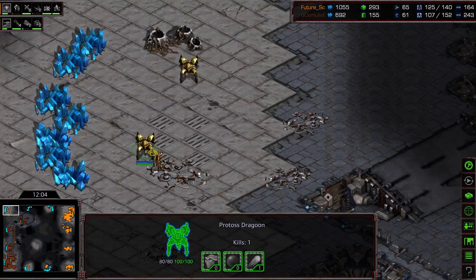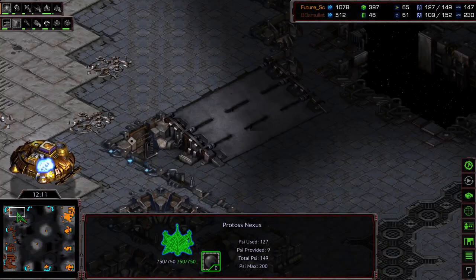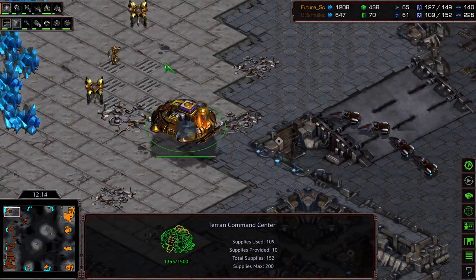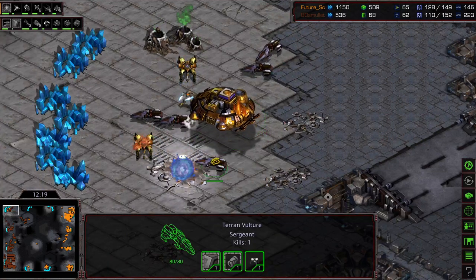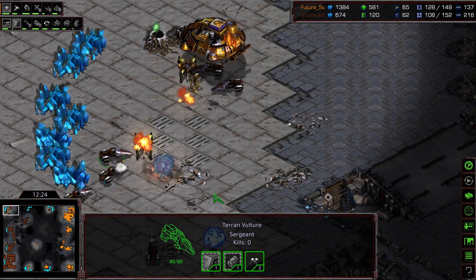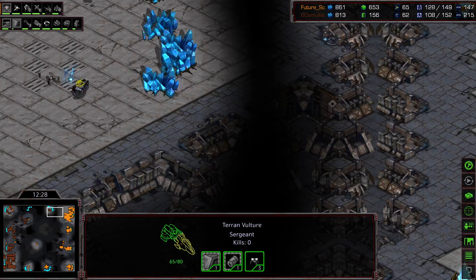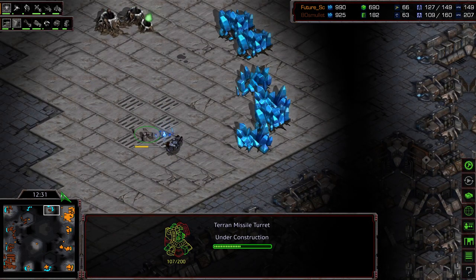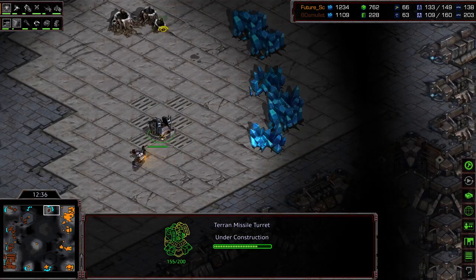Some mines being planted down. Still 2 Dragoons and a Zealot to disrupt additional bases being taken in that upper right-hand corner. Command center is being floated out. Vultures on the job — I don't think they have any mines left, so they're going to have to do it through pure focus fire, which is going to delay that even further. A missile turret — this is clever. Aedes Mullet planting a missile turret in the game of economic aggression.